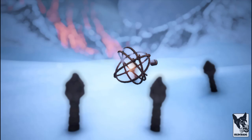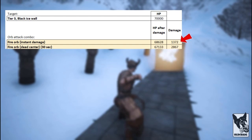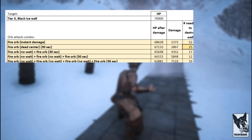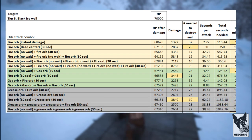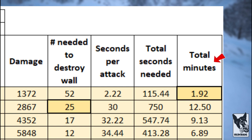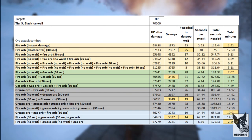First up, orbs. A fire orb inflicts about 1,350 instant damage. If left to burn for a full 30 seconds, it causes 2,867 damage. I tried various combinations of fire, grease, and gas orbs. The most efficient method is to use fire orbs and allow full 30-second burns, requiring only 25 total orbs. The fastest method is continuous fire orbs at 1.92 minutes, followed by fire plus gas orbs at 2.07 minutes, and fire plus grease plus gas orbs at 2.89 minutes.